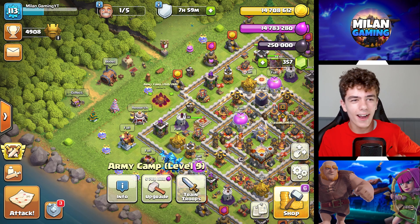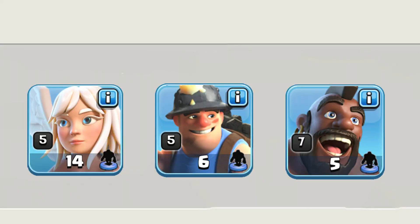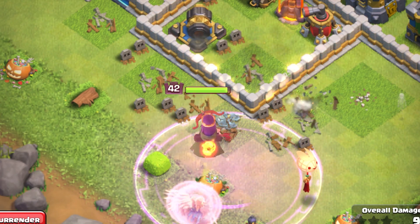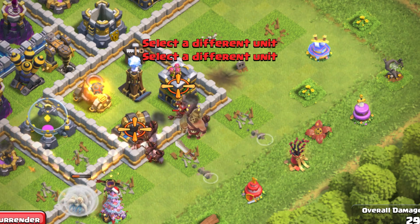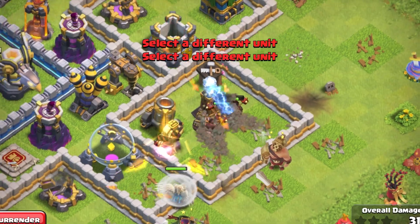The second army I really like is the hybrid. The hybrid requires a lot of hard work. You should upgrade your healers for the queen walk, and your hog riders and miners to attack from the side of the base. You attack from one side, placing your miners and hog riders in — you need high levels for the hog riders and miners to get a nice three-star.